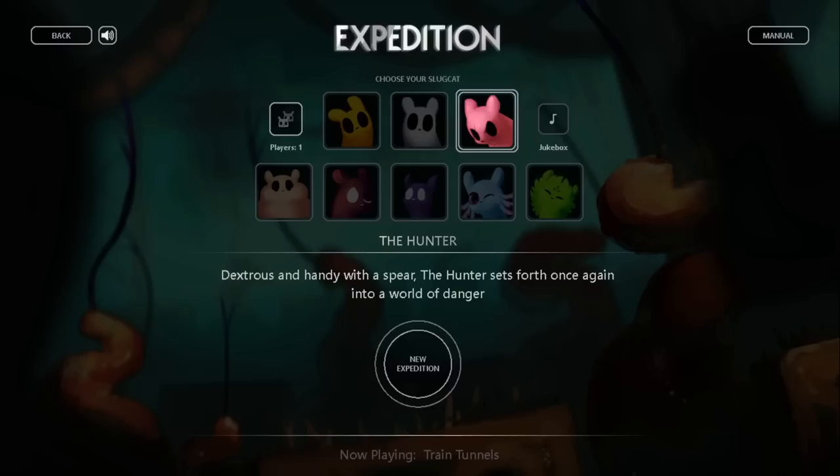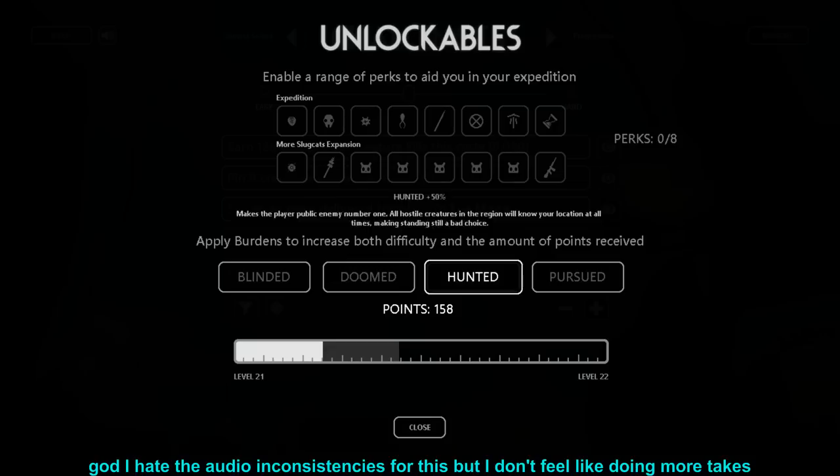Expedition Mode does also support multiple players with Jolly Co-op. Unfortunately, you cannot go on Expeditions as the Blueberry Slug Cat. You go on Expeditions, as the name suggests, with randomly selected objectives to complete.